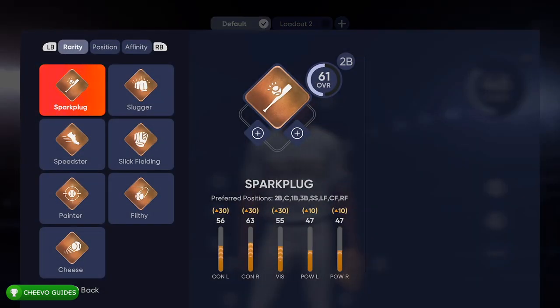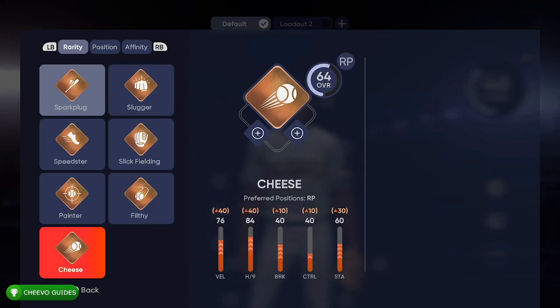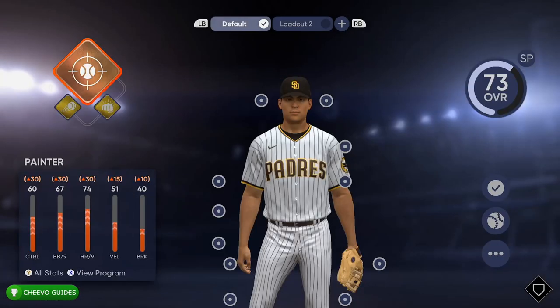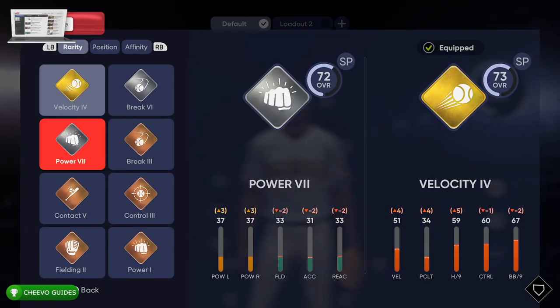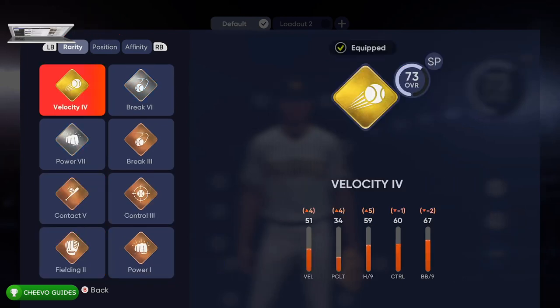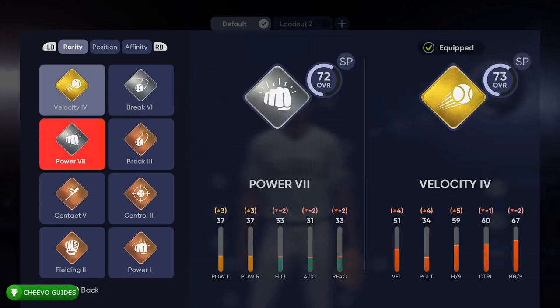What you want to do is click this orange diamond with the plus sign. We have three different power-up slots, and what we want to do is select the best power-up for each slot. As you can see, when I hover over each one it shows how it impacts our overall rating. I want to pick the one that boosted me up to a 73 overall. Just make sure you hover over each one available and select the ones that give you the best rating.